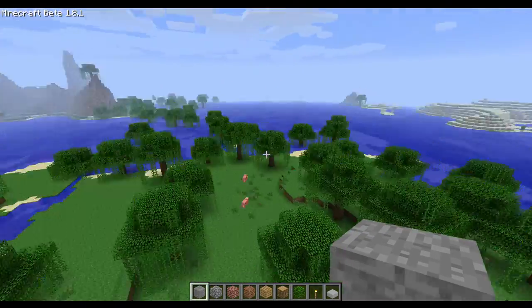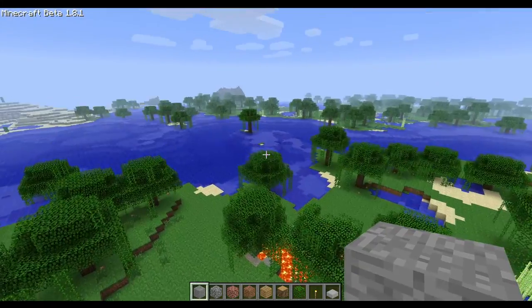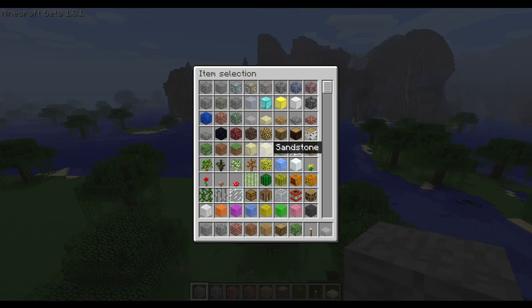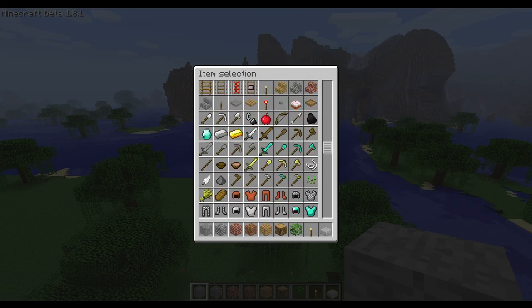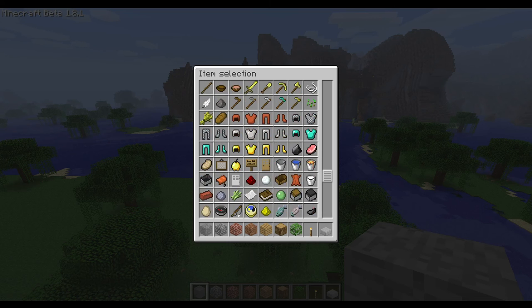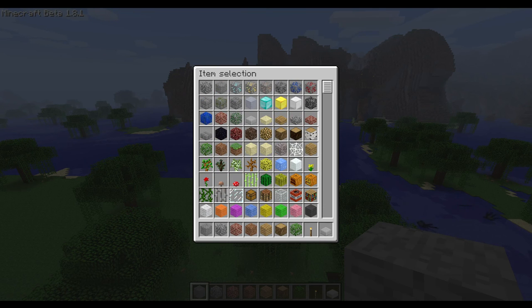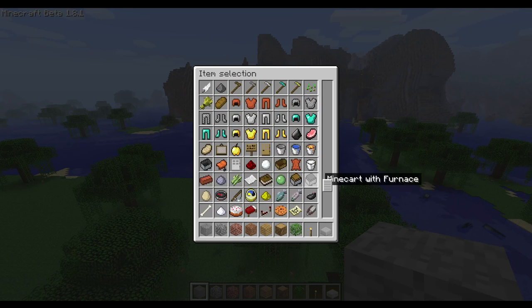As you can see, punching a fire does not extinguish the fire but destroys the block that it's burning. Under inventory we got a new item selection which is different from classic, and there is no division by categories. There aren't as many blocks, so it isn't too complicated to look for the block you want.